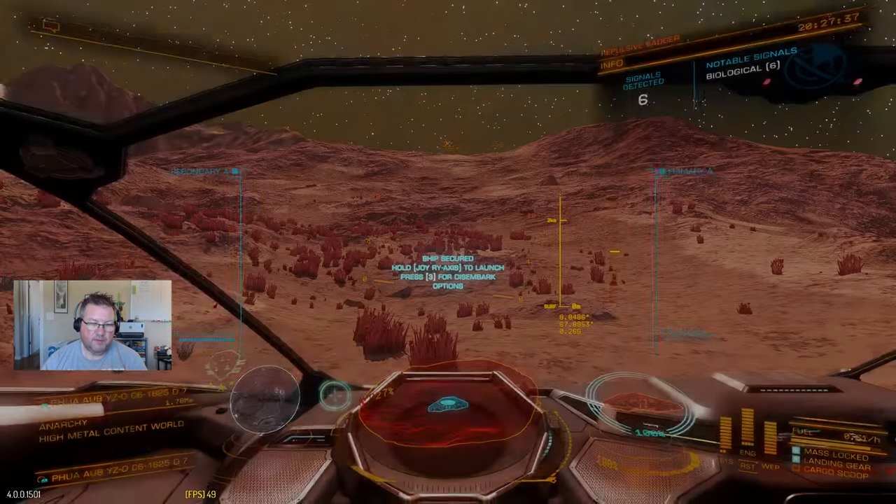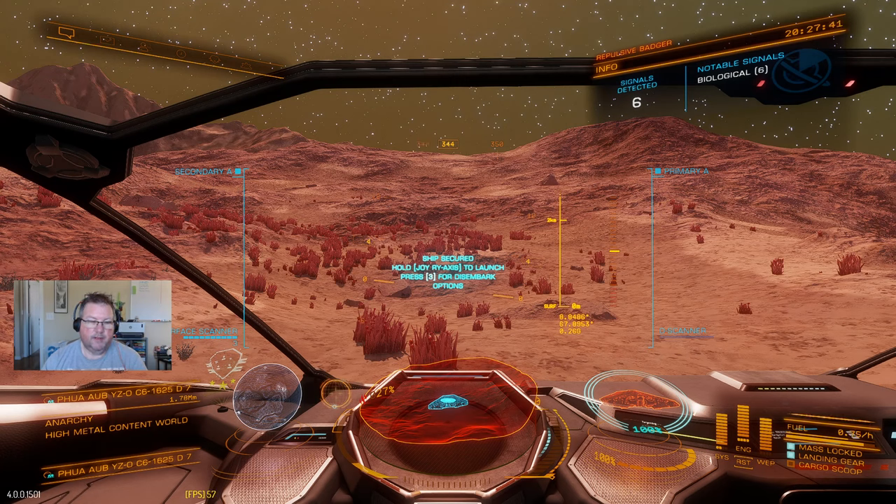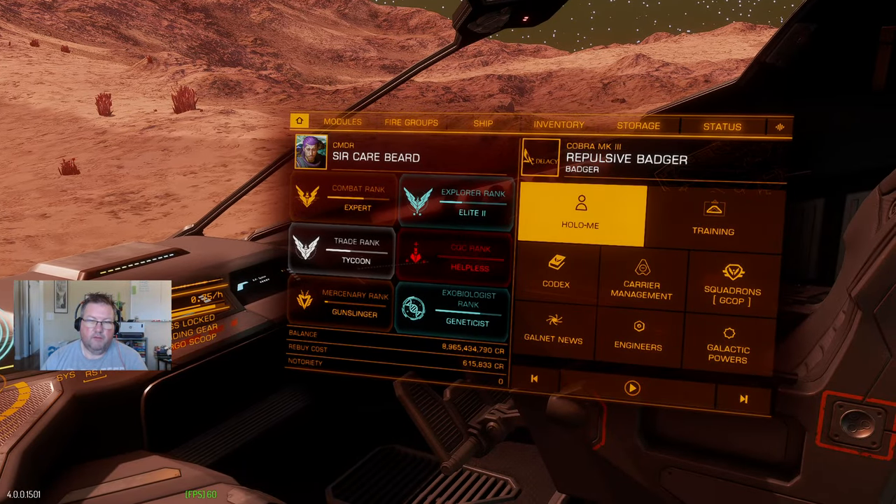And that's basically it — rinse and repeat until you've got all the samples you want, all of the samples on the planet. What you'd want to do is hand them in at the local Vista Genomics and you get a payday — it pays very well. To get Elite in Exobiology requires 8.5 billion credits worth of sales. You might think that's a lot, but it's not that hard to actually create that amount through Exobiology, particularly if you do Stratum tectonicus. Thank you so much for watching, and if you find this interesting or have any questions, please reach out to me.